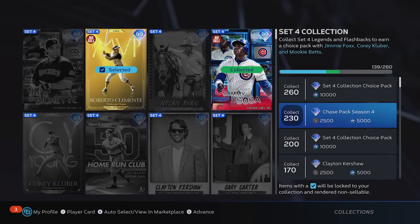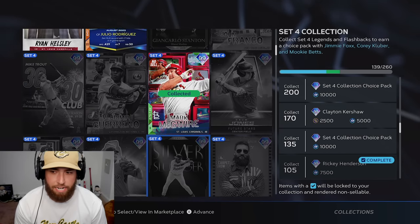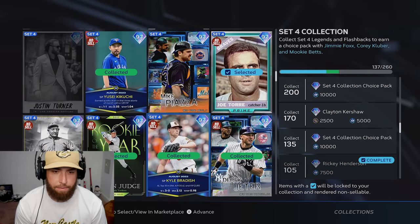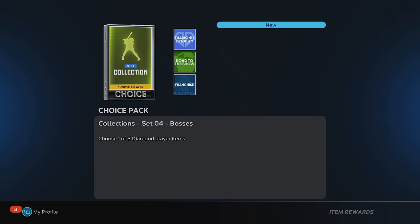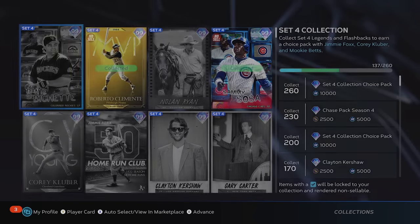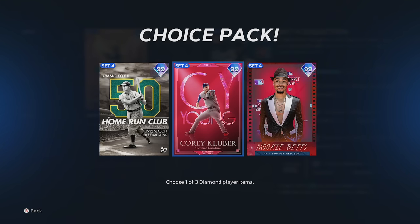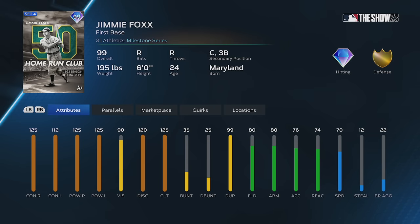We're up to 139 out of — I don't want to lock in too many because we do have a four-card grace period. Gagne, Piazza — alright, that's it. We're going to lock in 137, and that's going to give us a set four collection pack, the boss pack. I want you guys to let me know in the comments — who should I take first? Jimmy Fox, Corey Kluber, or Mookie Betts? I'm leaning Mookie. Jimmy Fox's stats at catcher are nuts.